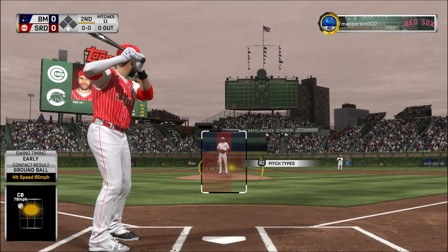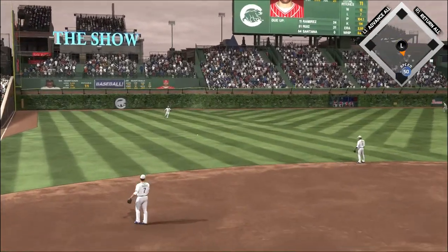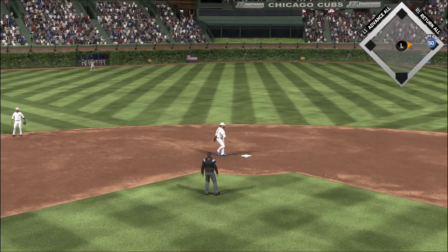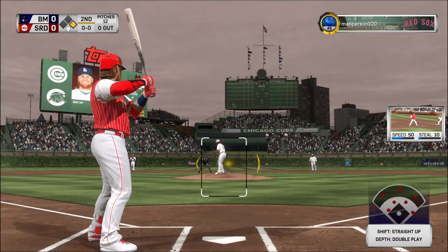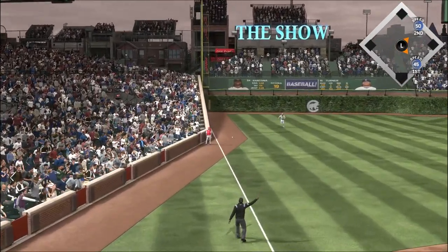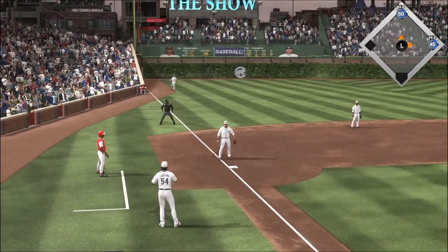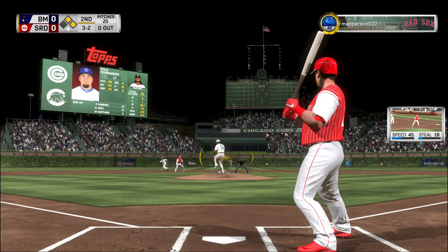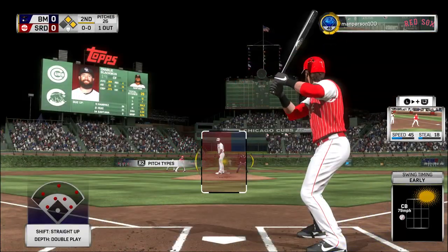Here's J.D. Martinez looking to get something going in this scoreless ballgame. He lines it to left, it gets down, and he's got himself a base hit — the leadoff man reaches to start their half of the second inning. Justin Turner is ready now. Pay-off pitch — hit hard down the line, he tries for the backhand reach at third but it gets by the glove. Coming to the plate down three and two — big cut at the breaking ball but he comes up empty, and that's the first out.